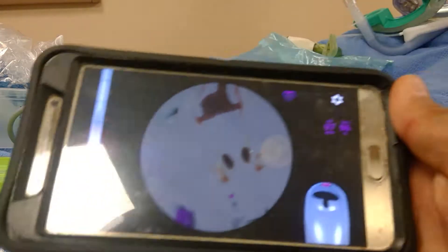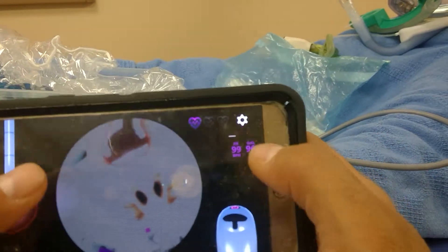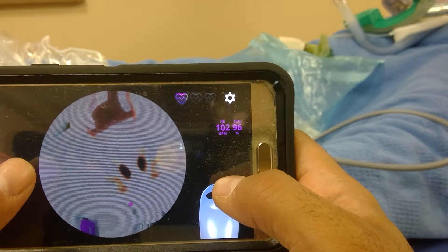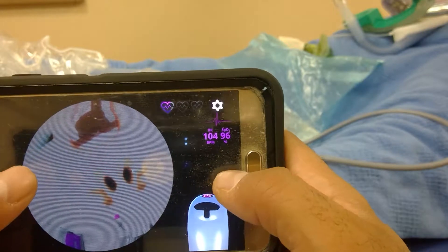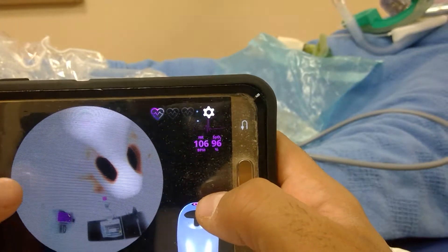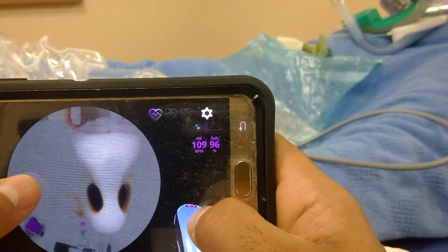Welcome to an episode of the School of Airway. Today I'm playing with an app that allows me to intubate and practice fiber optic intubation. It's called Level EX — you can look it up, it's like Airway EX virtual surgery. I'm trying to go into the nares without hurting this patient.